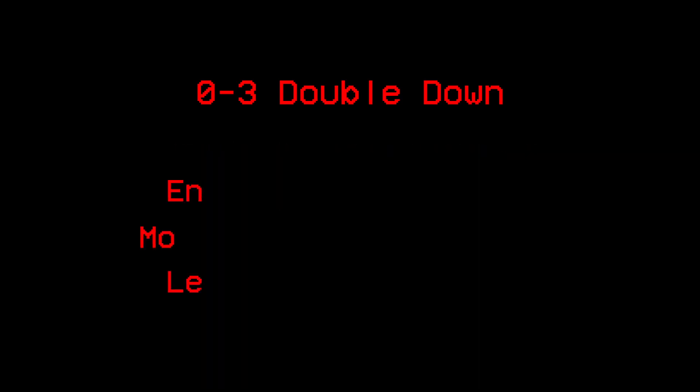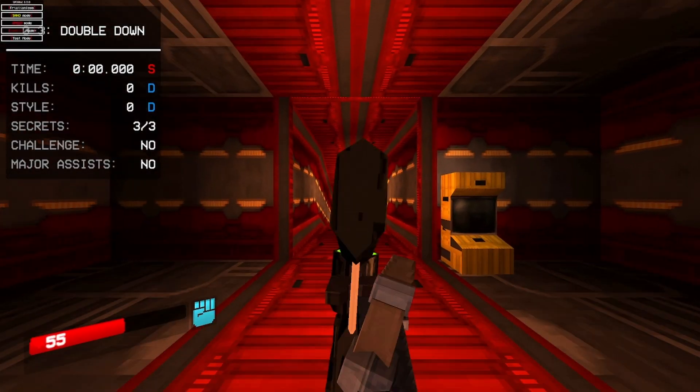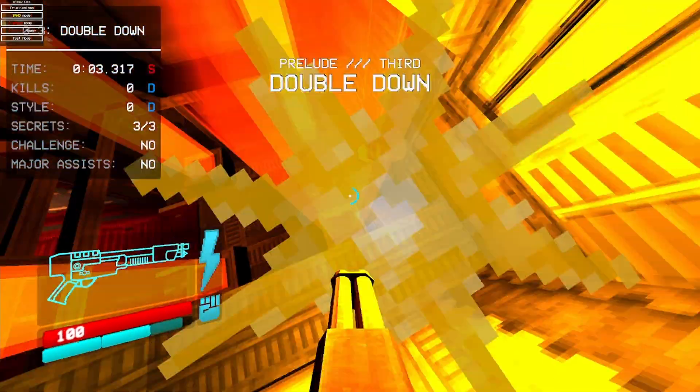0-3: Double Down. The perfect requirements for this level are: Time — 3 minutes and 30 seconds, Kills — 49, Style — 7000. This level is fairly simple, but you will face your first boss, so I will explain how to deal with it. In the first room you will face some Strays — kill them and move on.